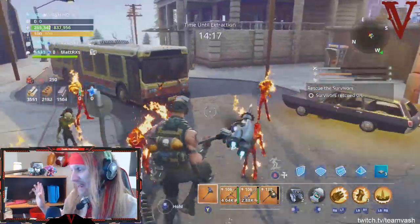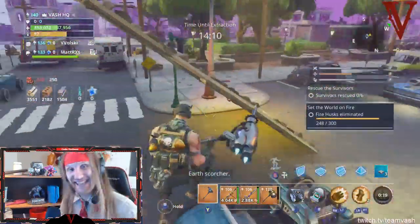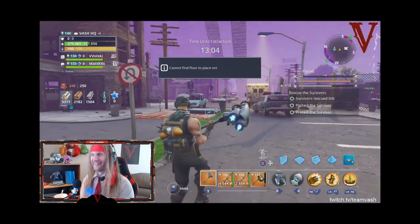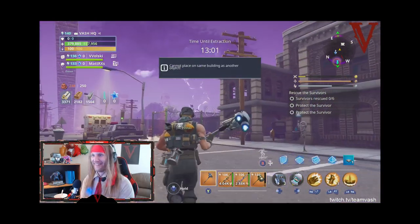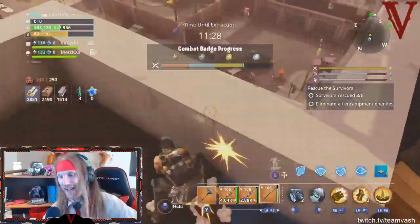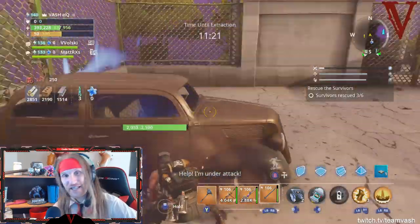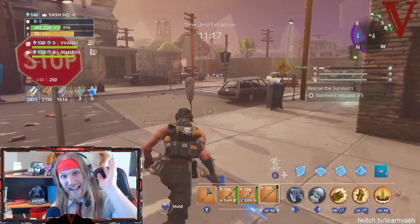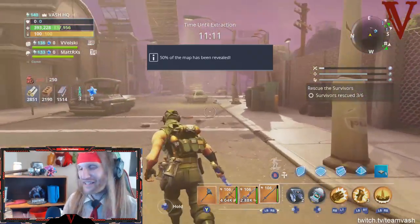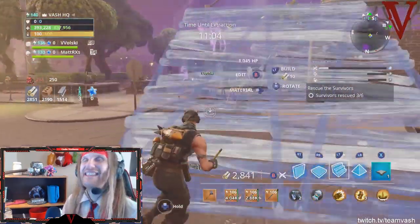It works every time, it never fails - you just put a bounce pad underneath you when you're falling. Oh my god - boom, baby! That was a good one. So yes, there are a lot of different ways you can save yourself from fall damage. Doesn't matter what class you are - you have weapons at your disposal, actual abilities, or innate passives. Just being aware of all these different tools, you can basically be a god and never fall to your death again.